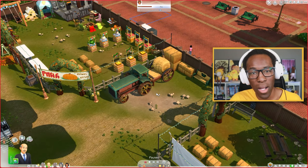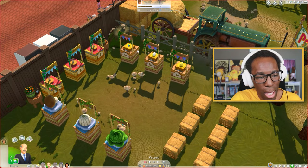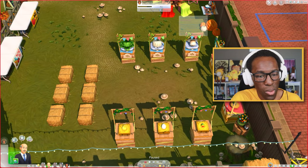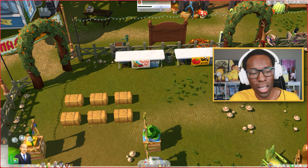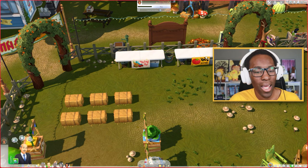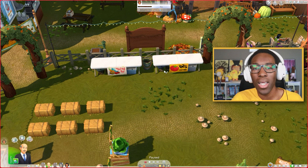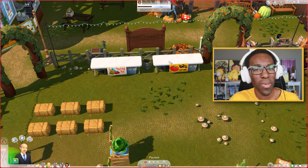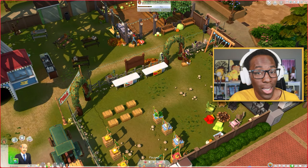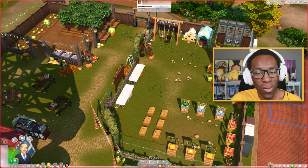Over here there's a little competition area with eggs, milk, and produce for your Sims to judge and interact with. And then over here I thought it'd be a good idea to imagine a farmers market — these selling tables where you can put your produce, sell your stuff, and tend to the table. I recently started watching Big City Greens on Disney Plus and kind of got that farmers market vision in my mind, so I want to make a proper farmers market in The Sims 4.